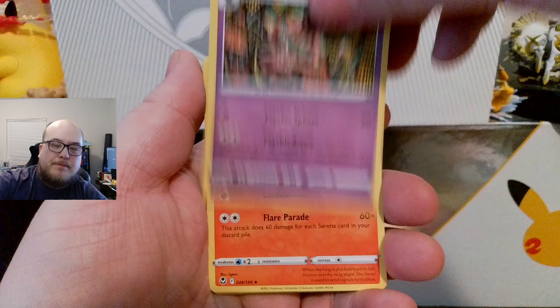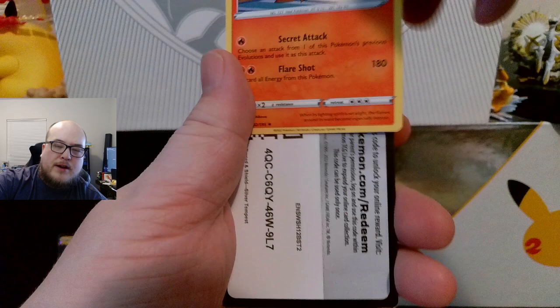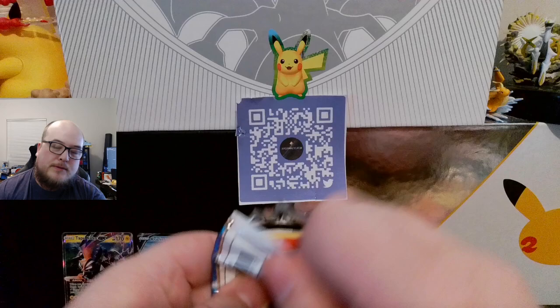Energy, Bahiam, Braixen, Sigiliph, Morelull, Misdreavus, Swablu, Swirlix, Rotom, Dragonair — reverse and an Incineroar non-holographic. Oh wow, there we go, just in case you didn't see it. Five packs in, we need four more hits or that Lugia.